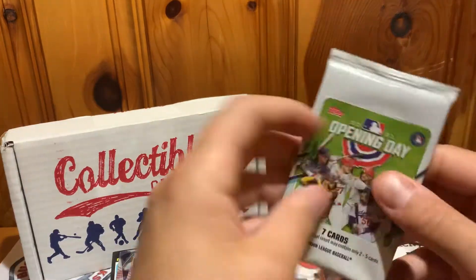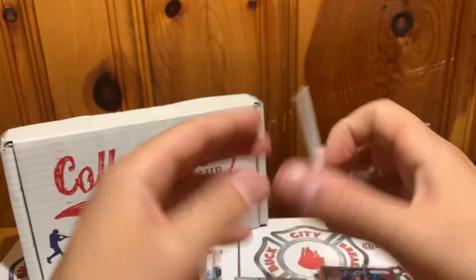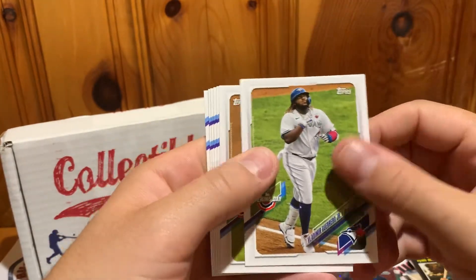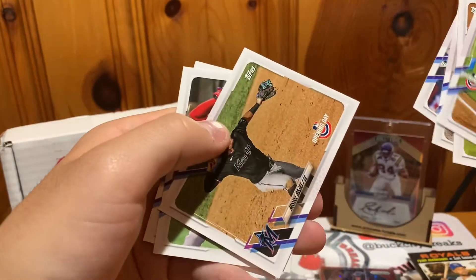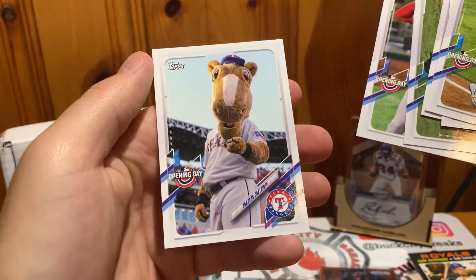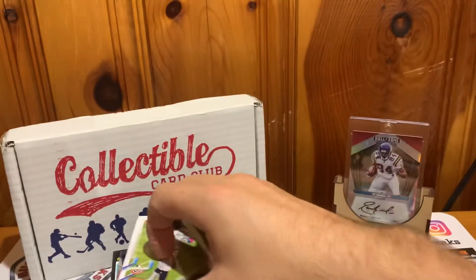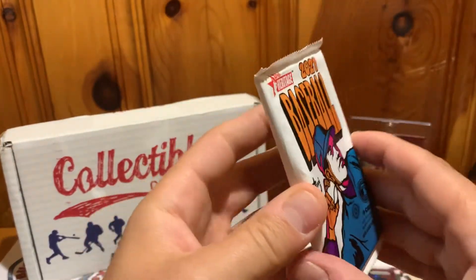Moving on to 2021 — starting with Opening Day. We got Vlady, Blake Snell, Glaber, Yordan second year, Rojas, Upton, and the mascot for the Rangers. All right, we've got one pack of 2021 Heritage and then we finish off with three packs of Series 2.